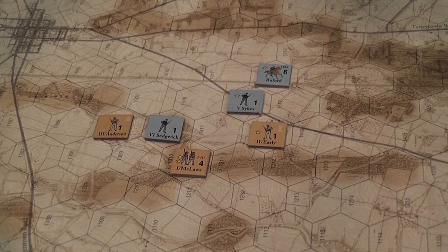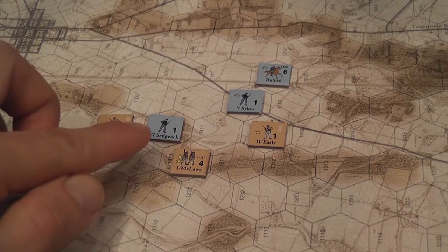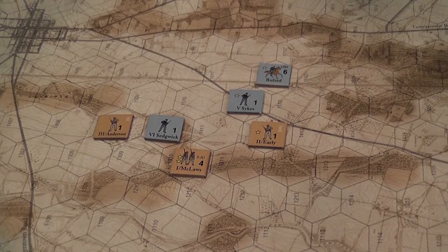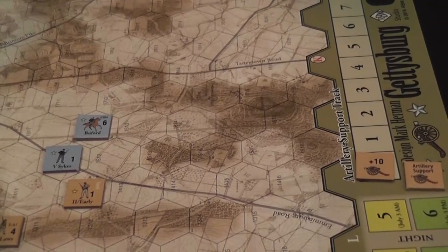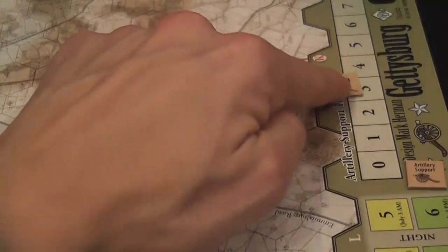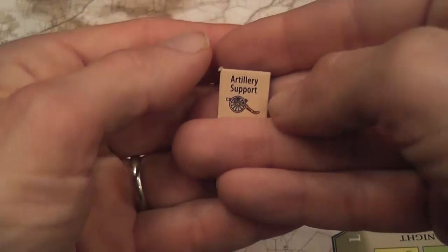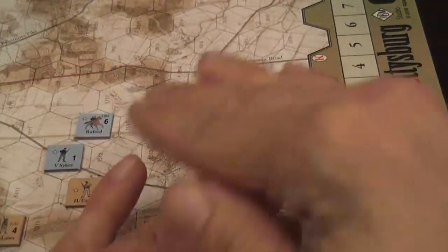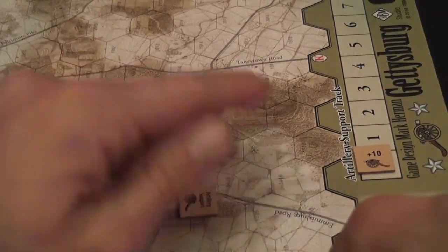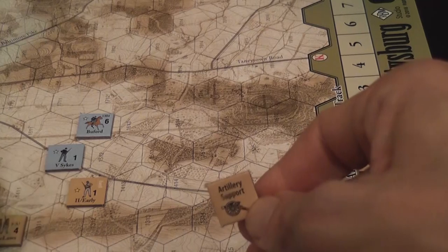Then it is time to declare combat. A unit may attack multiple times per turn as long as it is still in an enemy zone of control. When you declare a combat, first you check the artillery situation. Artillery doesn't have specific game pieces on the board — its effect is abstracted using a counter for how many artillery points you have and a marker to determine if you are committing artillery support for the current attack. Both players set their marker secretly and reveal simultaneously.